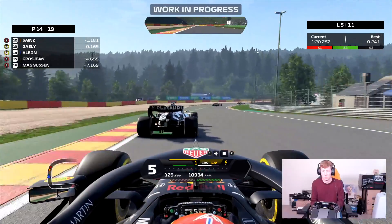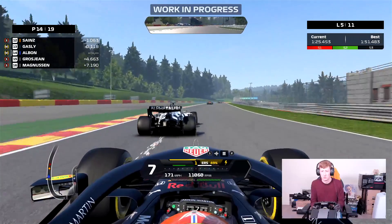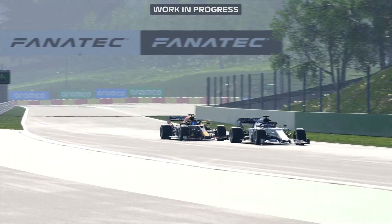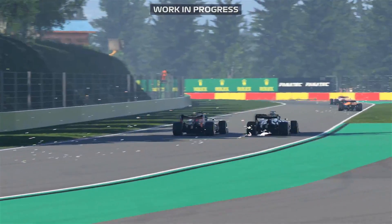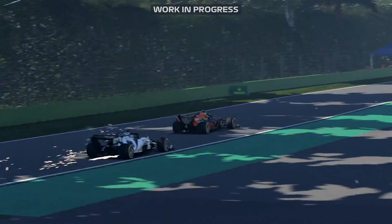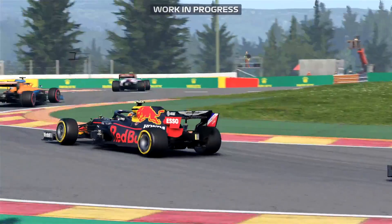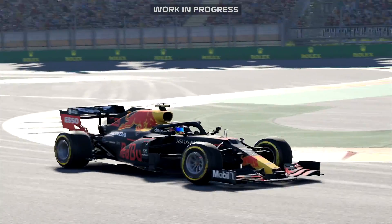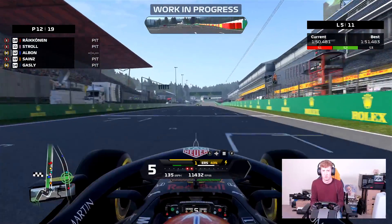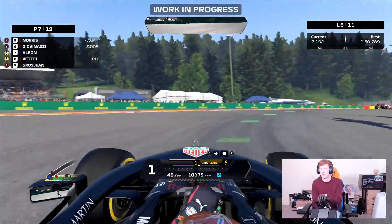We're now out on lap 5 and I haven't yet been able to find my way past Pierre Gasly, but don't worry — we are going to make significant progress up the field in this Grand Prix. I get a better exit out of the turn and up onto the straight, moving out to the left-hand side and making the move stick. Very pleased with that. AlphaTauri and Red Bull are both using the Honda engine as they're both part of the Red Bull family — AlphaTauri of course used to be Toro Rosso before the rebrand.